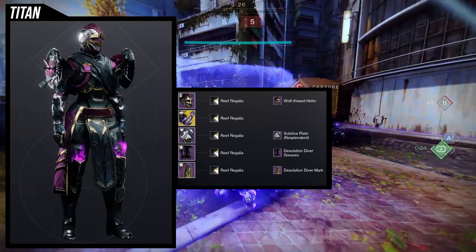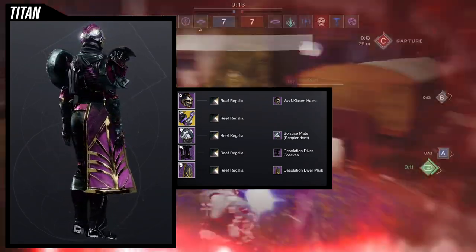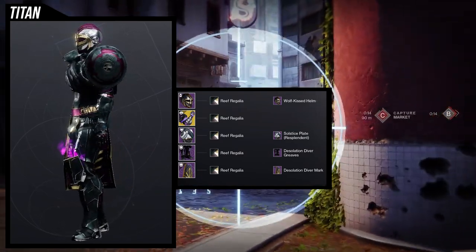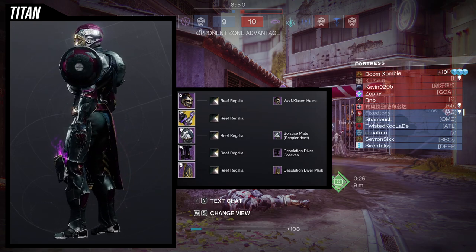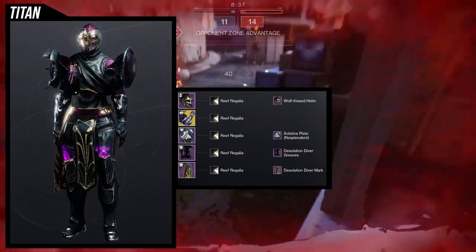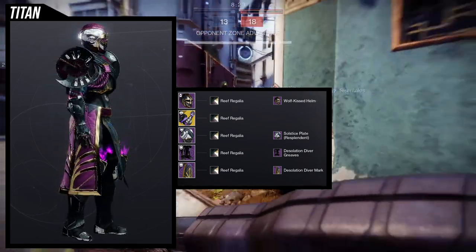Starting off with the first set — going with an off-color look. Reefergallia has gold in it but it's done off-color, which is why I'm using certain pieces. The Wolf Kissed Helm fits the theme. For arms, Second Chance gauntlets, which I already used in a previous set. For the chest, Solstice Plate Resplendent — at the bottom there's a gold trim that doesn't change color, so I wanted to have some gold in there.